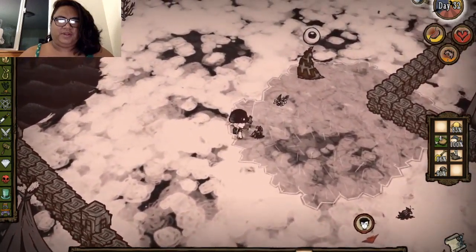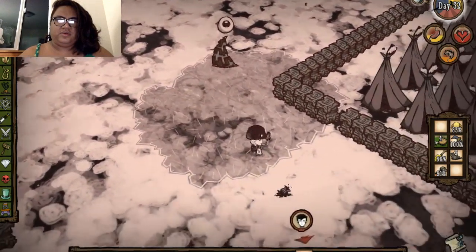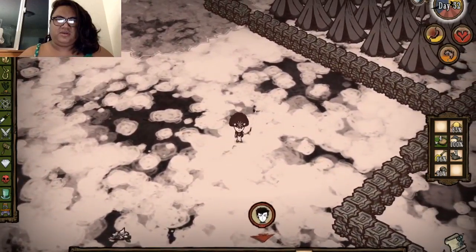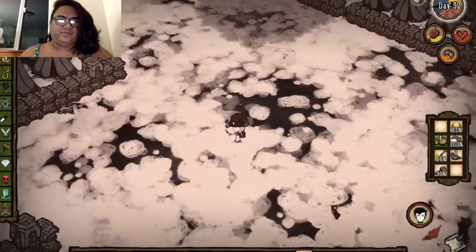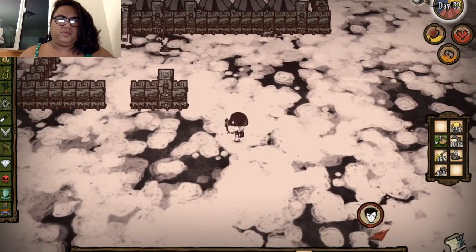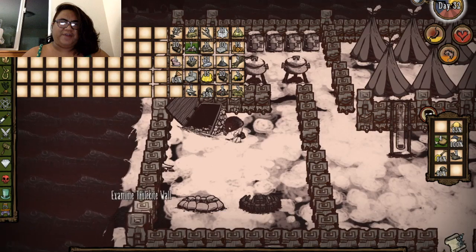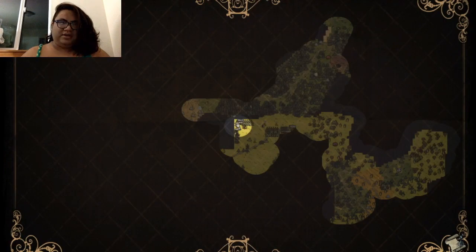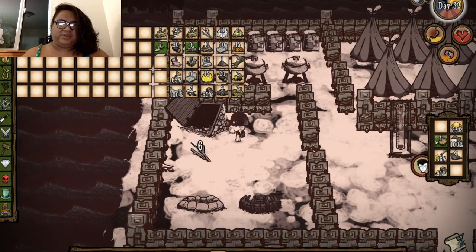I need to take stuff out so I can go. Can you take this ice out? Like this huge thing. Close to your base. I don't have my Olaf stick. I forgot to grab it.